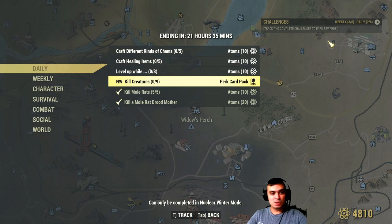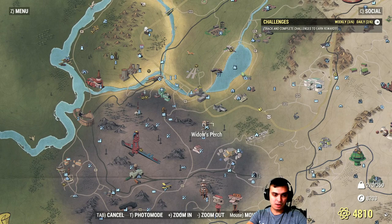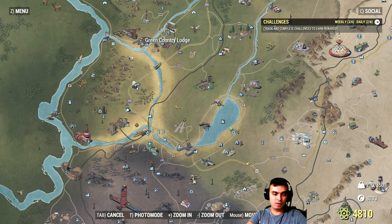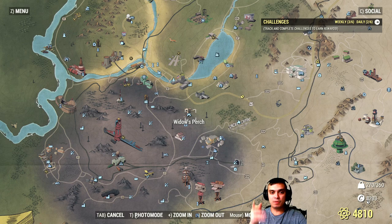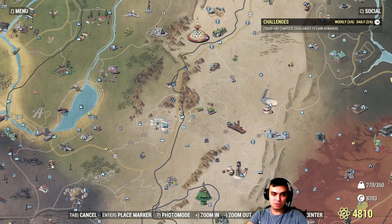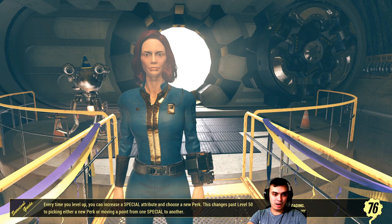The location for Widow's Perch is right under the Charleston Capitol building, not far from Flatwoods. I killed my first three at the Flatwoods green country lodge — when you fast travel there you'll see your first three targets. Then to finish off and get all 30 atoms, just go to Widow's Perch and you'll get your 30 atoms. Super easy.